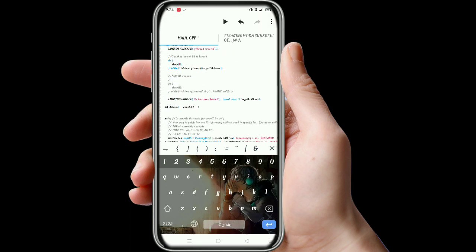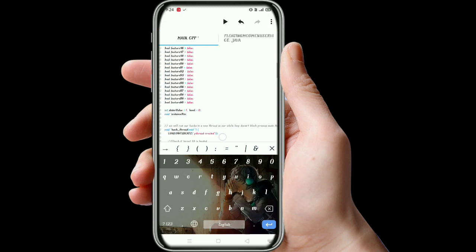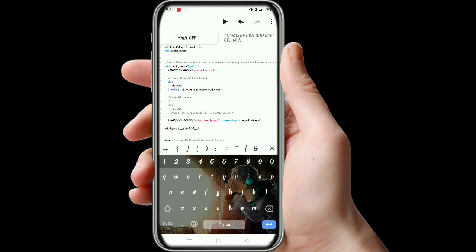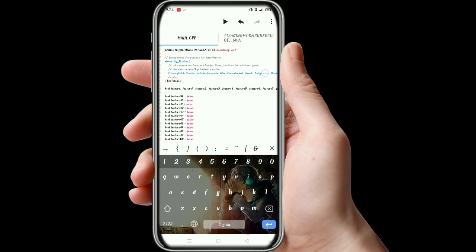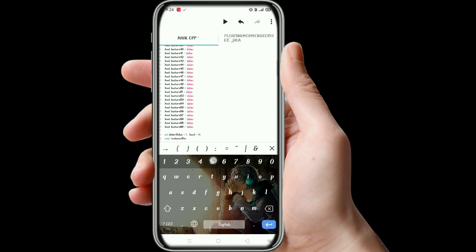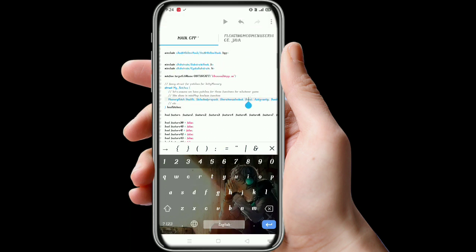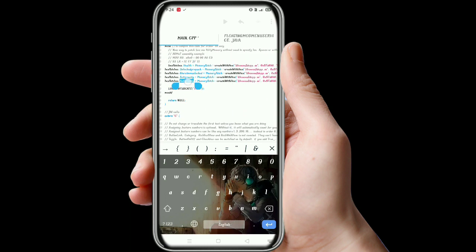Same process again — add one more, paste it again. We will do the same process for 'anti-gravity'. Add one more entry there, and we will put 'post' here.